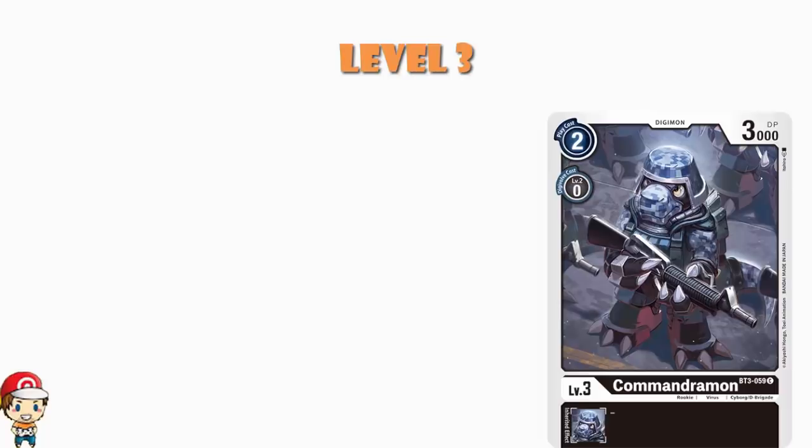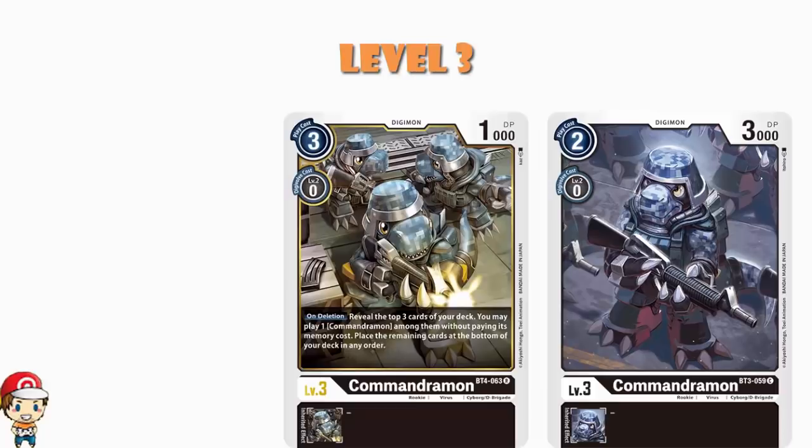We're playing playsets of all of these. We've got a playset of the one from BT4, and it has the amazing skill whereby on deletion you reveal the top 3 cards of your deck and you play a Commandramon among them without paying its cost. This is pretty huge and also explains why we're playing so many Commandramon — because if you can get these ones out, then when one goes down you will often get another Commandramon to come in and replace it. That is pretty gosh darn awesome.